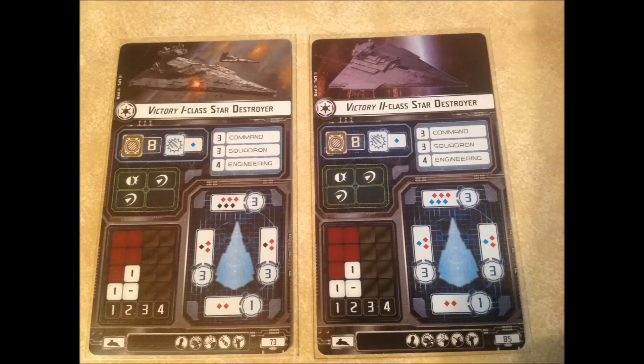Here we have the Victory class Star Destroyers — the Victory 1 and Victory 2 class. They're exactly the same as far as stats go, except for the weapons dice that they use, and there's one upgrade card that's switched around because of those dice. The Victory 1 class has a card useful for black dice, and the Victory 2 has one useful for blue dice. I'm going to go right down the line through their upgrade cards.